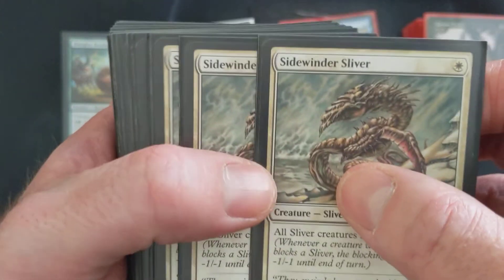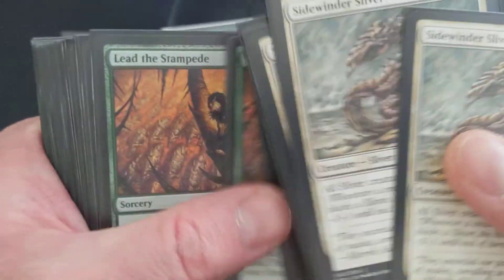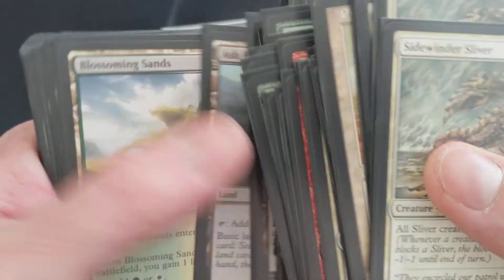Finally, we have Naya Slivers. I've done a deck tech on this before. This is actually one of my favorite Pauper decks currently — I still love this deck. I play the heck out of it whenever I get to play Pauper. It is so much fun. It is Slivers — it does slivery things. I really want to see this end up in the battle box, but only one of eight slots. Y'all know what to do — drop it in the comments below.